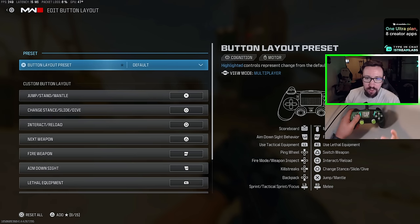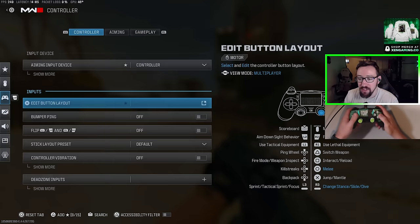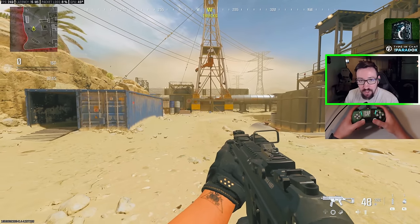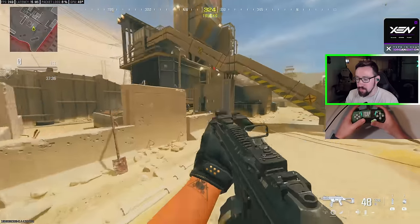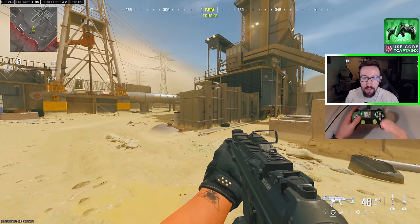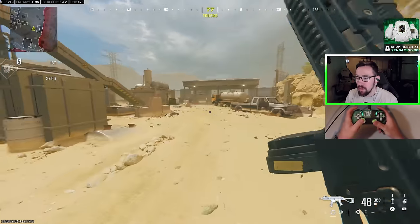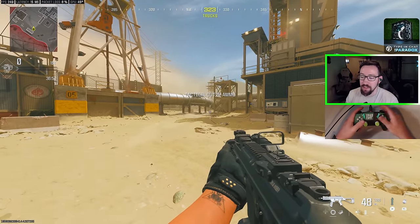If you're on a completely normal stock controller — meaning no extra buttons or paddles on the back — I think Tactical is probably the best overall setting. When you press R3, pressing in on the right analog stick, that's how you crouch and slide. There's also a new setting to cancel your slide by sprinting. So you can slide with R3 and cancel with L3 by pressing the left analog stick, making slide canceling very easy without needing to hold the controller in a fancy way.